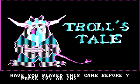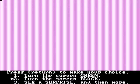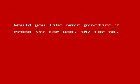Okay, let's play some Troll's Tale. Have you played this game before? No. First press the space bar. Turn the screen green. Why not? That's not... Oh, I need to press the number as well. Press return to make your choice. One, turn the screen green. Two, turn the screen black. Three, see a surprise. I want to see a surprise. Make your choice. Oh, right. I want to see the surprise. What the fuck was that? That was awesome.